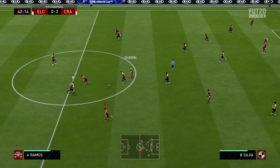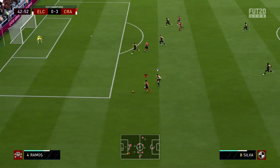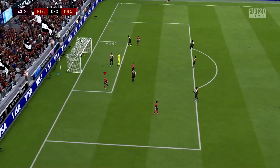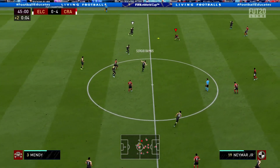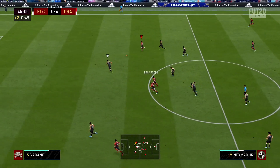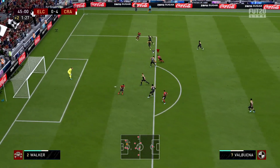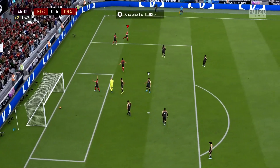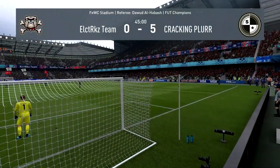Guardiola to Valbuena, Silver crosses it in, goes to Benzema, and it's an own goal — I'll take it, four nil. Neymar to Valbuena, Benzema then Neymar. Valbuena shows great strength, gets past the defender, and it's another brilliant finish. Normally when players take a shot there they hit it straight at the keeper, but Valbuena puts it right into the corner. We're going to get another rage quit — and we do.